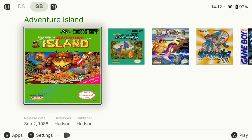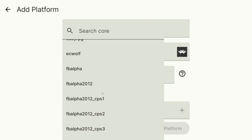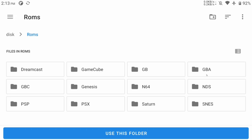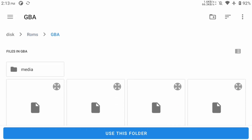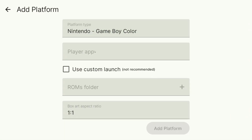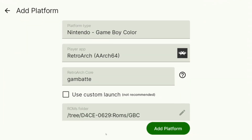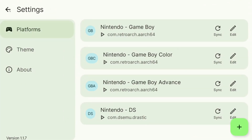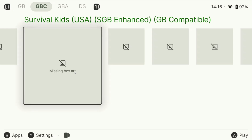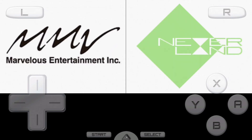Let's add the rest of the systems. For Game Boy Advance, we're using RetroArch with the mGBA core — just select it and choose your ROM folder. I want to arrange my systems by generation with the oldest ones first. Let's also add Game Boy Color — I use RetroArch with the Gambatte core for that. Select the folder and add the platform. Make sure to test one game in each system to confirm the emulation core is correct. Let's give DS a try with Drastic — that worked right away, so let's move on.